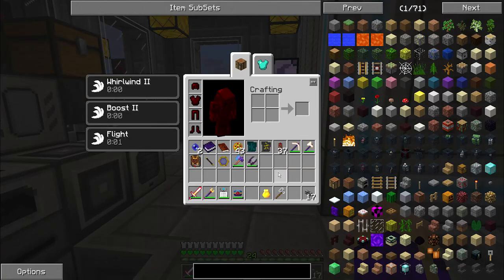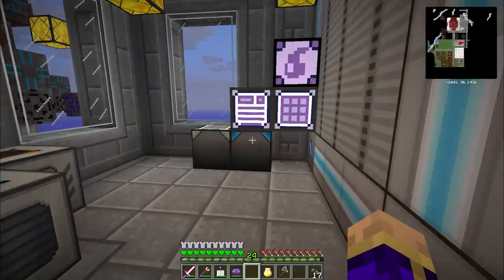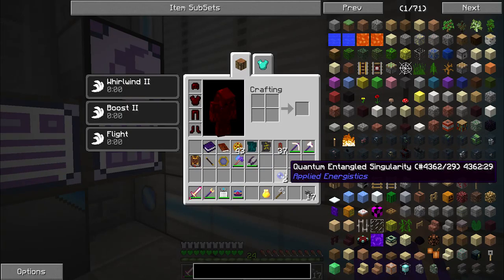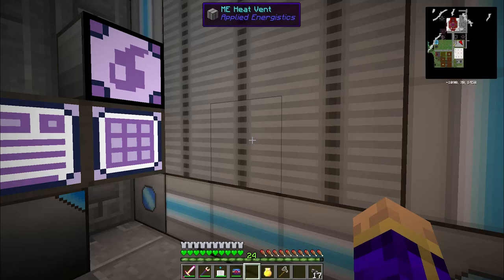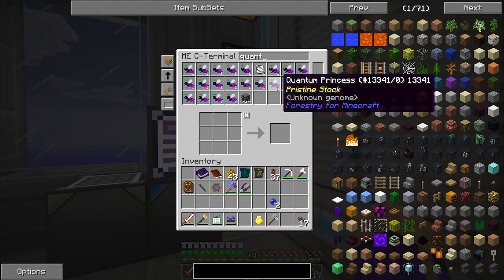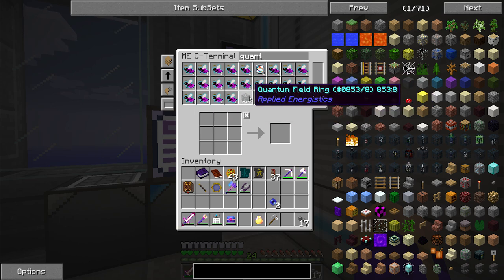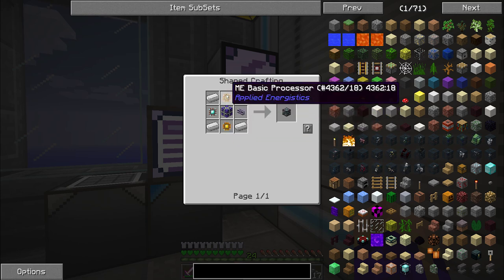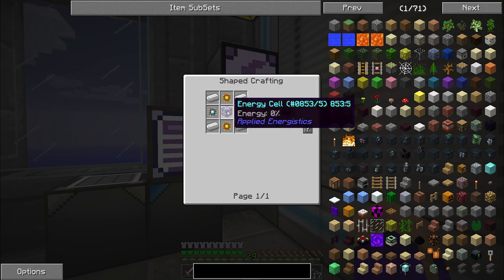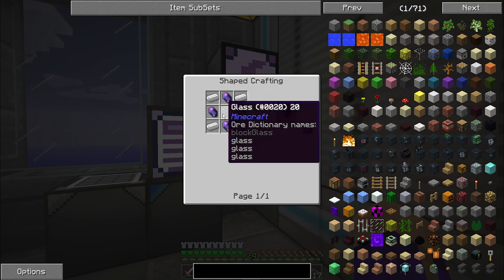Let's get into the meat of today's episode, which is going to be making the quantum network bridge. Now that I have the quantum entangled singularities, the next step is to get myself some quantum field rings. The quantum field rings are crafted from iron, basic processors, an advanced processor, ME cable, and an energy cell. The applied energy cell is made with fluix crystals, iron ingots, and glass.